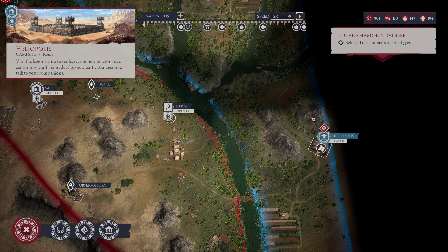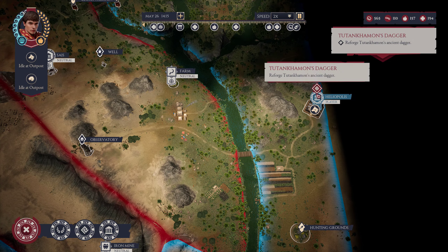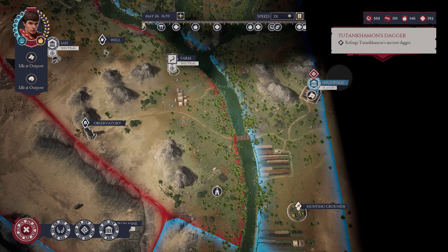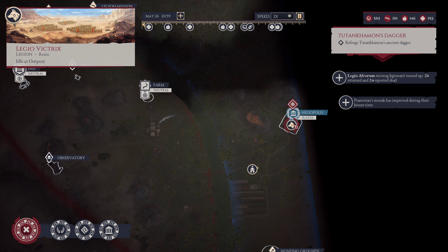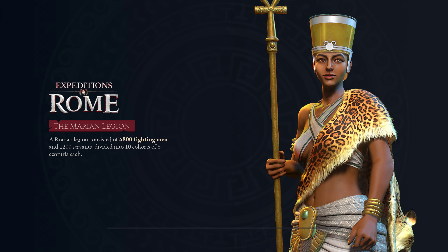Reforge the ancient dagger. So we gotta get in here and reforge it. Before anything else happens, you know how this game is. Let's get in here so nothing else happens. Every time you go out there, you have to worry about what's gonna happen. I'll tell you that.